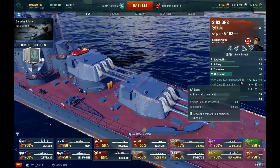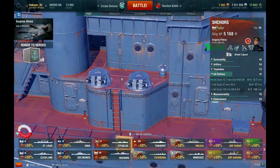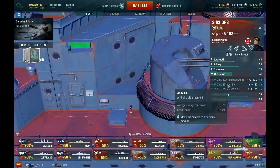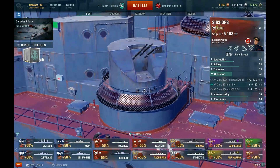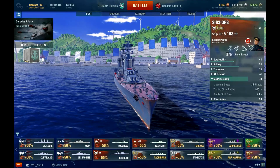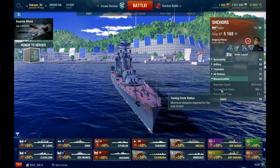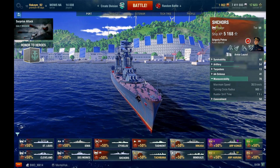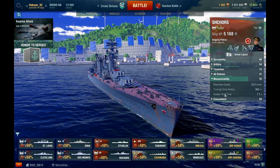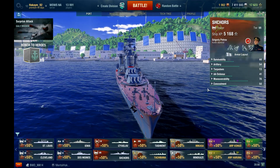AA defense is all right. You have four dual 12.7 millimeters — I really do like how the Russian AA guns look, very compact compared to American and Japanese designs. Then you have six quad 37 millimeters, which are really badass looking. Your secondaries also work as AA. Now, the beautiful thing about Russian cruisers is that they are very fast — 35.5 knots max speed. But here comes the issue: turning circle radius is 900 meters, so very, very slow to turn. That is the huge issue with Russian cruisers. Rudder shift time is nice at 7.1 seconds, but that big turning circle radius is a slight issue.